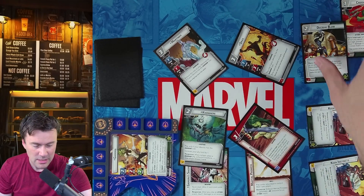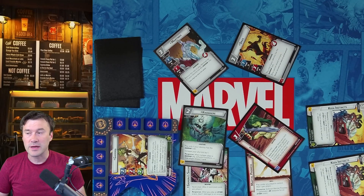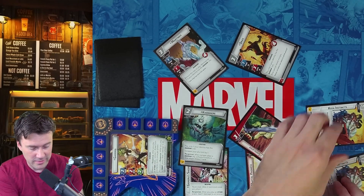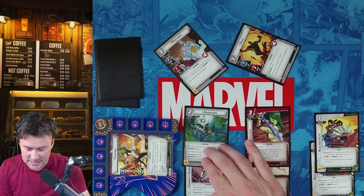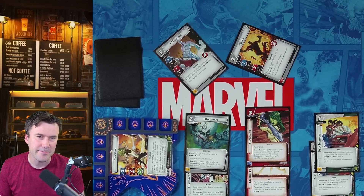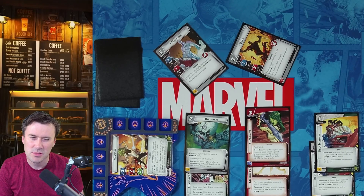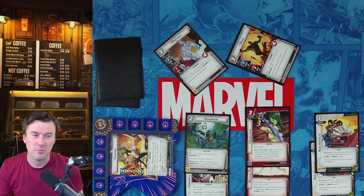Once you get her resource generators going it's much easier. That's the key — get those generators going to fuel your attacks and keep the pressure on. Keen Instincts is really strong, and God Slayer plus Gamora's Sword are incredibly powerful once out. If I draw God Slayer late game, I'd still play it since swinging for an extra two each turn is worth more than paying attack event costs at that stage.